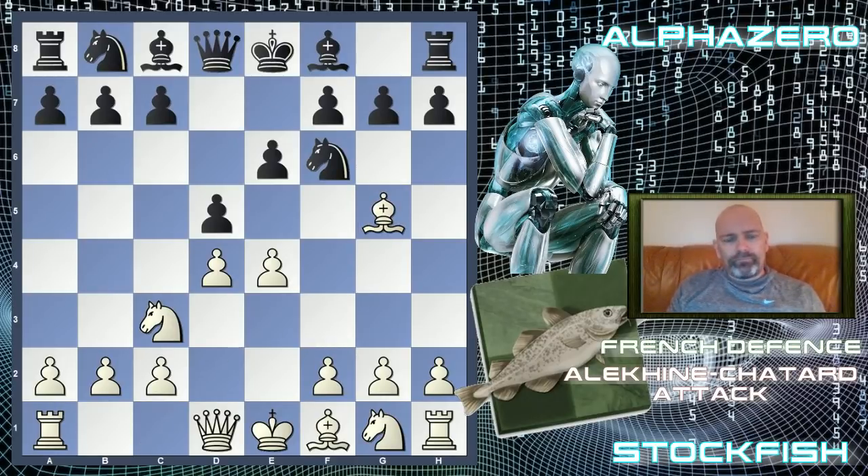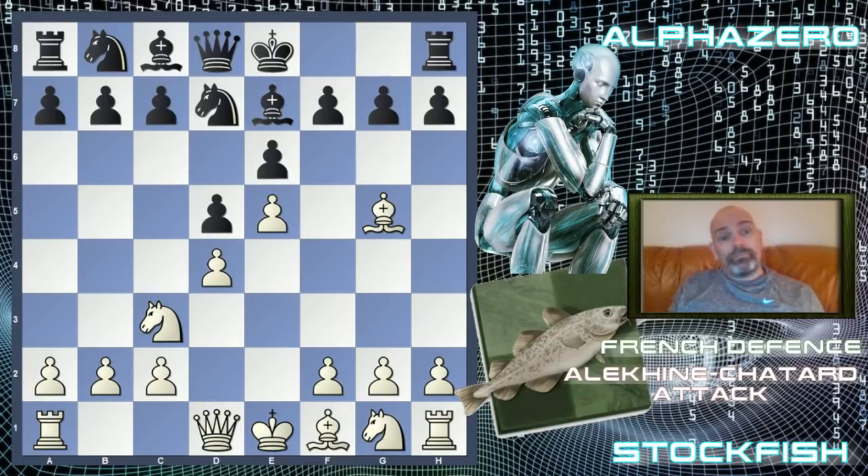E4, E6, D4, D5 — the French defense. Nd3, the main line. Nf6, the classical, and we have bishop to g5. Here black can take on E4 going for the Rubinstein or Berlin variation, even the Fort Knox. You can go for bishop to b4, which is McCutcheon if I recall correctly. In this game we see bishop to E7. The Alekhine-Chatard attack — the fourth world champion Alexander Alekhine played this at least three times.